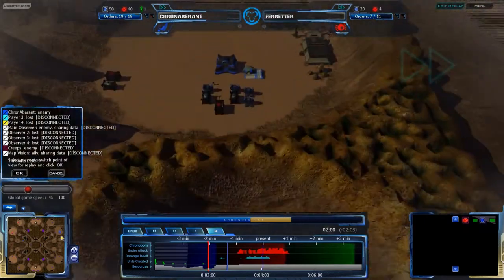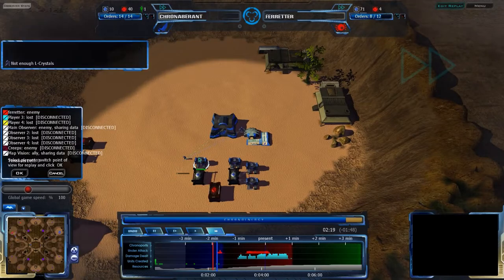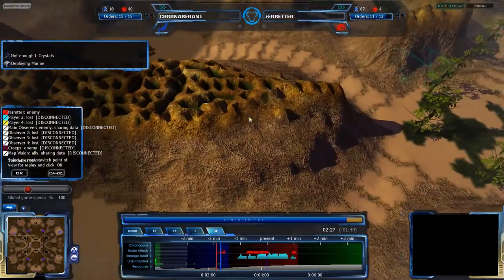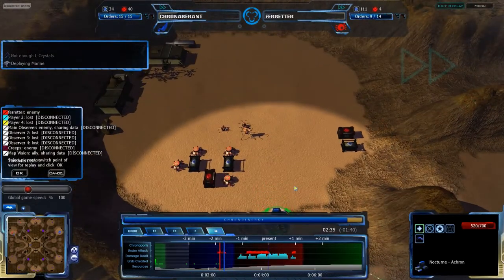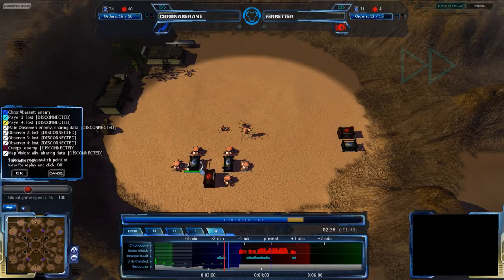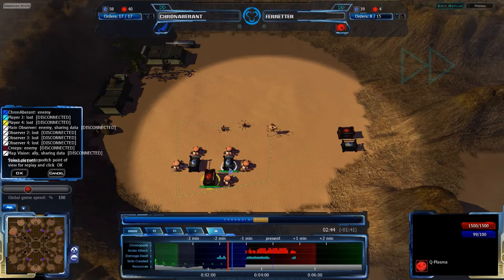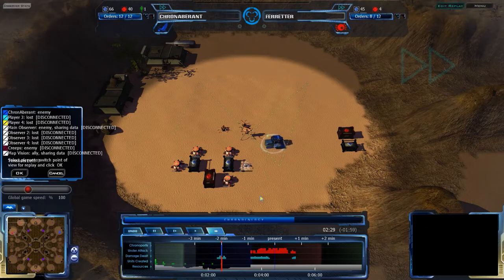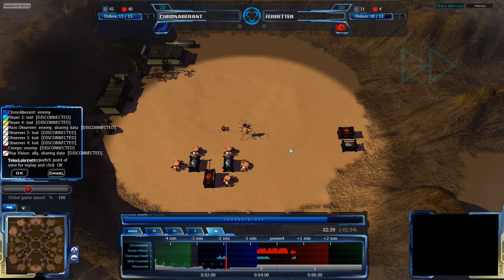Both players still continue to set up. Cryonambrite getting another RP, so he's definitely going more for economy now, though it looks like he built another Marine. Ferritur is actually getting an Octopod as well, pushing Cryonambrite's scout away and very quickly stopping him from being able to scout. This is a good idea — the way the boxes are set up on this map, you can easily switch over, get one pull of QP, then switch to LC with one resource processor, which is what you need to get an Octopod, since Octopods cost four more QP than you start with.